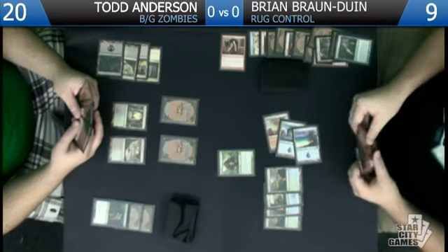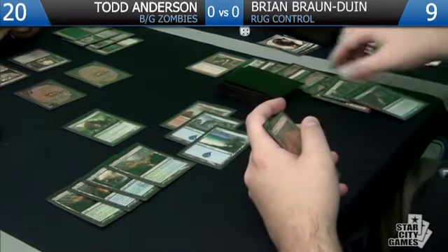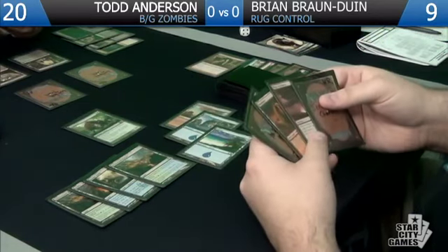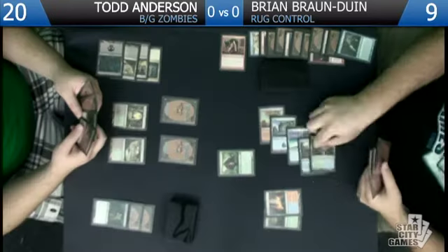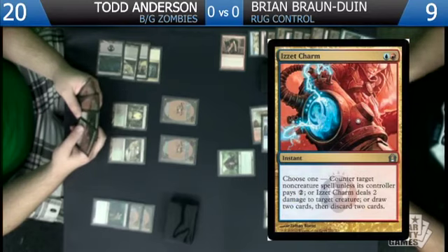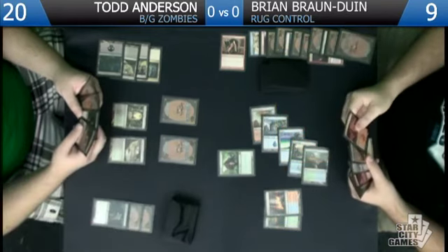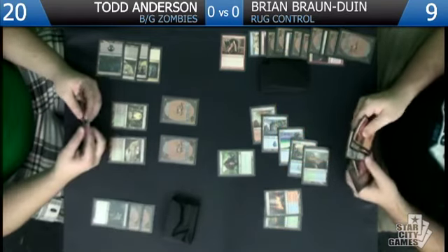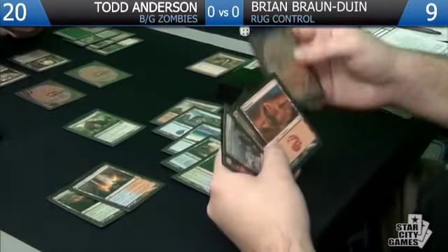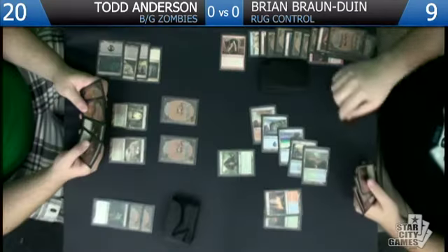I don't think you can Snap and then overload — overload is when you cast it from your hand. We're going to use the charm — draw two, discard two. That was one of the cards we definitely wanted to hit. I kind of want this card, but I don't want to discard either of these. We'll end up discarding a Mountain and a Mizium Mortars — that's all four Mortars, so we don't really have to worry about that anymore.